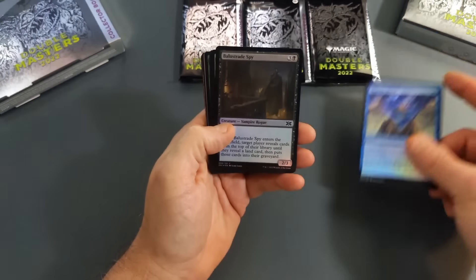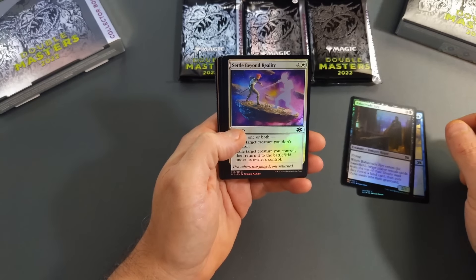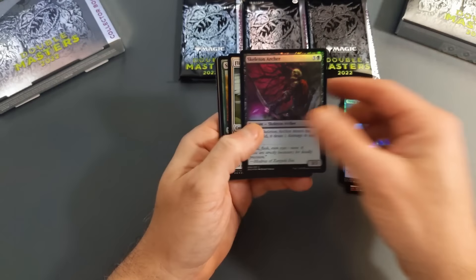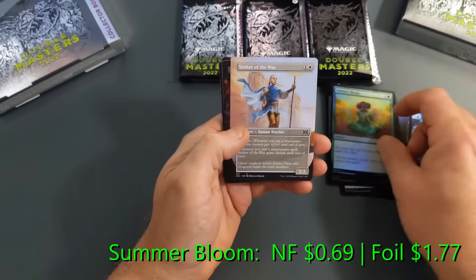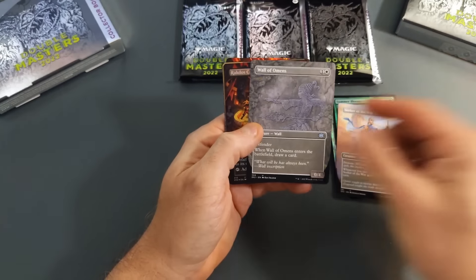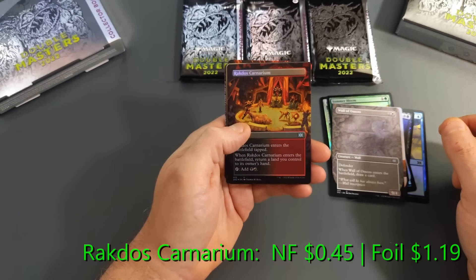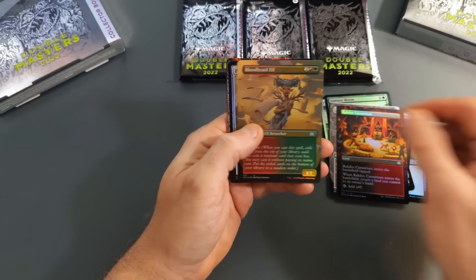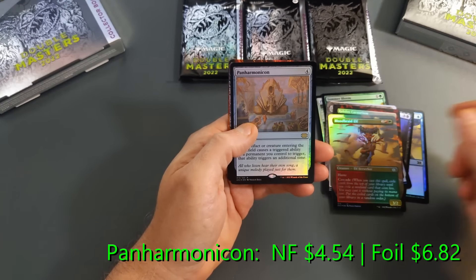Pack number one. We've got a Thought Scour, a Balstrid Spy, a Settle Beyond Reality, Deep Analysis, Skeleton Archer, Flickerwisp, Summer Bloom, and then a Borderless Seeker of the Way common, a Wall of Omens uncommon also in Borderless, then a Foil Rakdos Cackler, a Foil Bloodbraid Elf, and a Panharmonicon from the core set — a couple dollar hit.